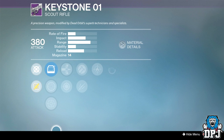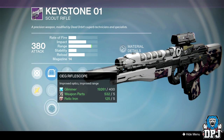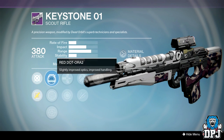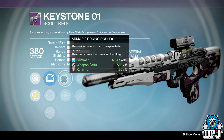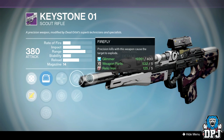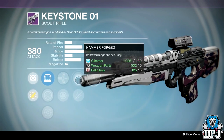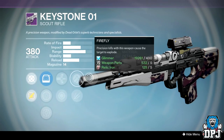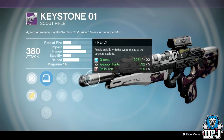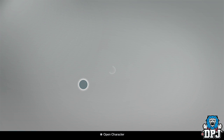The Keystone Zero One scout rifle — an absolute beast that packs a ferocious punch. Sights are OEG Riflescope, Range Lens RR5, and Red Dot ORA2. Perks are Armor Piercing Rounds, Snapshot, Unflinching, Hammer Forged, and Firefly. Stability does load it down and you have to control it between shots, but it's still a beastly, powerful scout rifle.